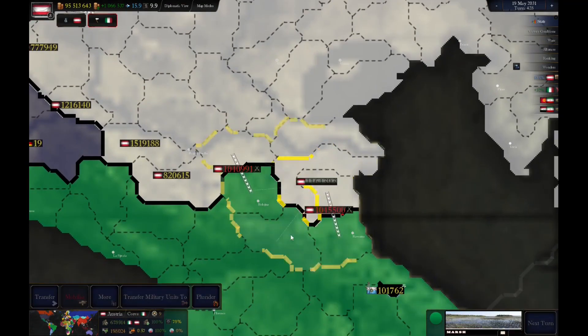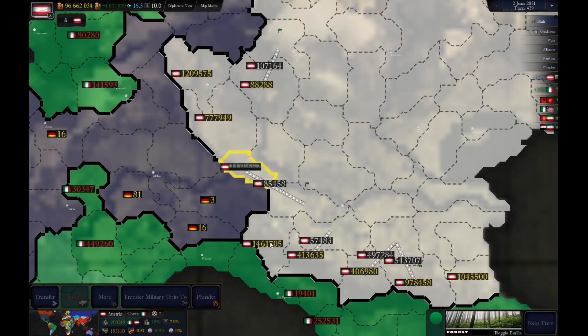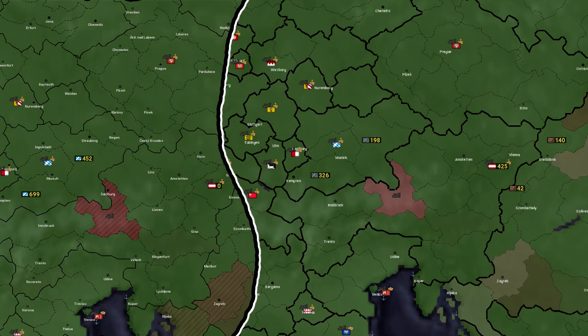I didn't add the tax event to all the colonies yet. I've also made some visual changes, like the borders are more obvious than before. The simulation is easier because you can see which provinces are assimilated and which aren't, without zooming in.